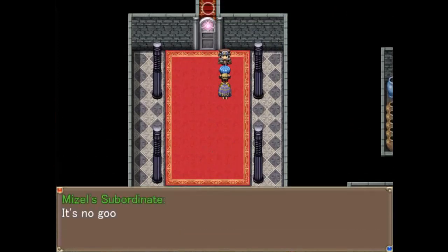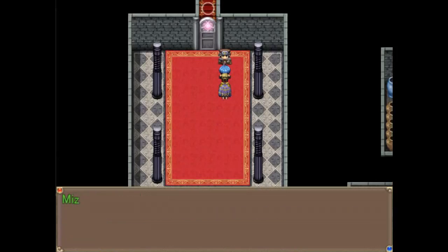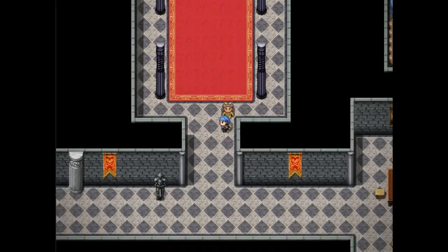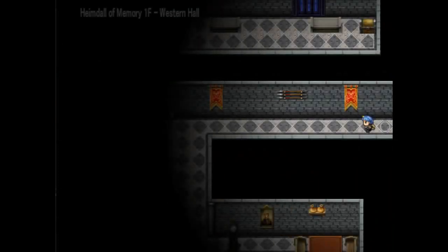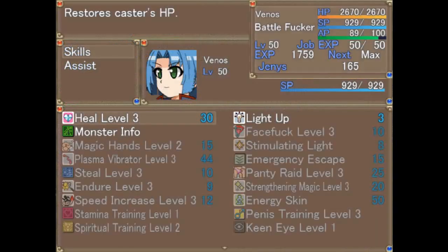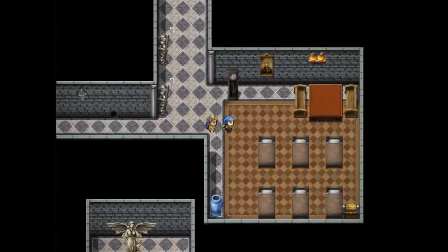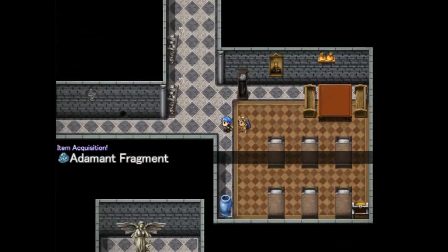It's no good — the door seems to be sealed by some sort of powerful energy. Maybe if we can cut it off from the source? Alright, so we have to find the source. I'm in fragment.